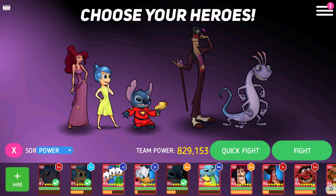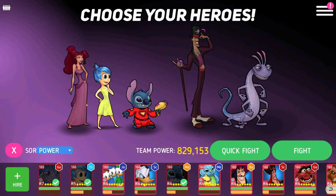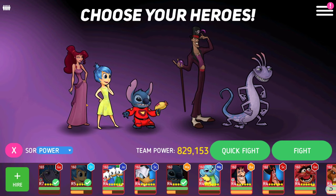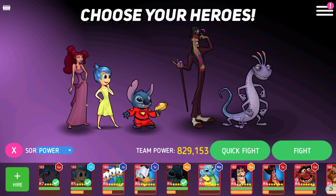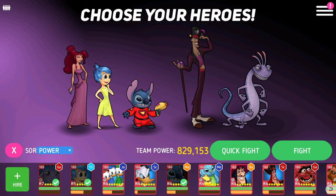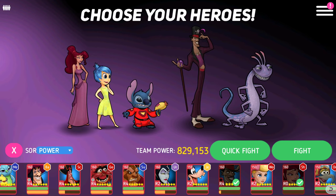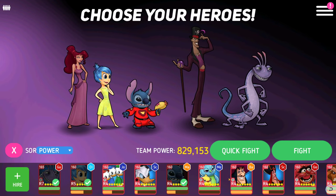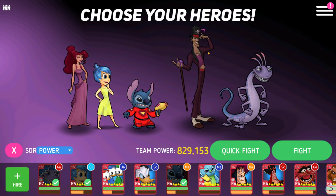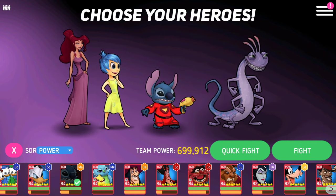Then I have Joy, who keeps Meg alive — because Meg does have a self-heal, but it's not amazing, not as good as some of the other heals that are out there. So Joy's there to also keep Randall alive. Facilier is a fantastic Randall counter, and if I ever get my team strong enough and get his disc and his red skill, I'll be able to show you what I'm talking about. But he's a fantastic Randall counter, so that's why he's on the team.